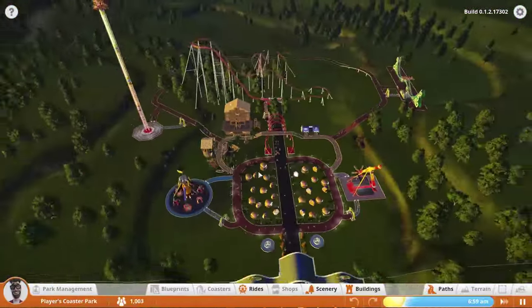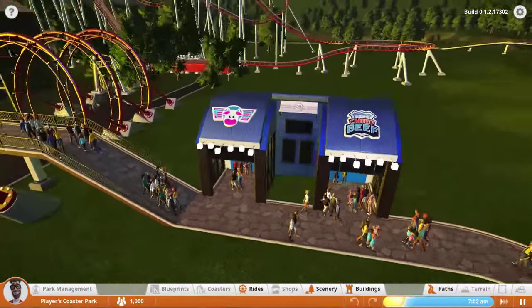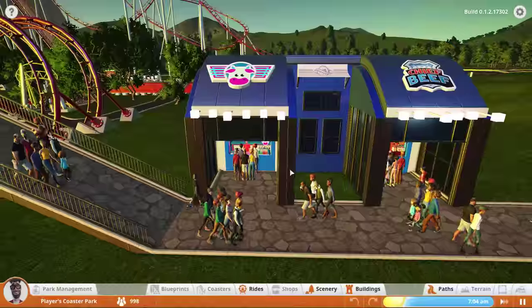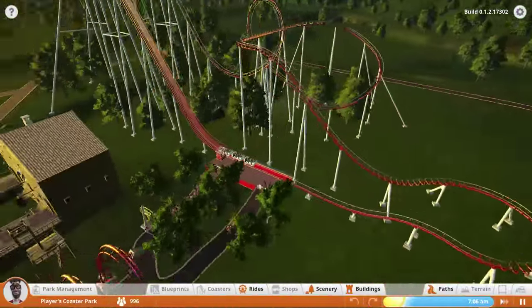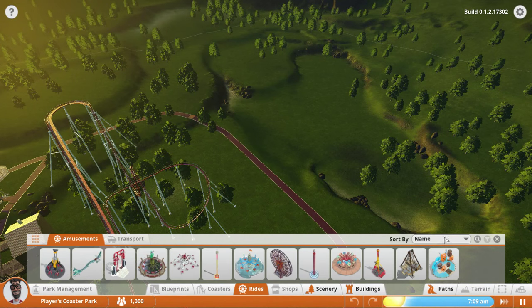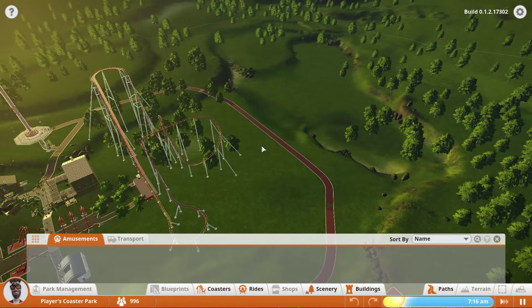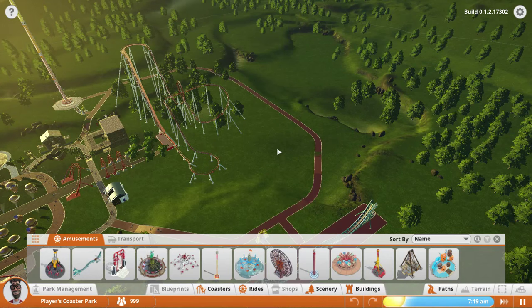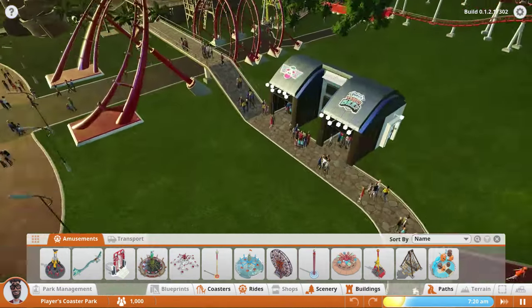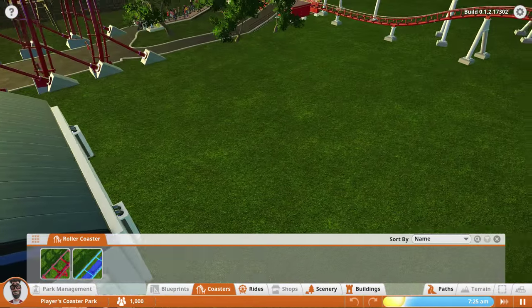Last time we worked on some more pirate areas and built this little food and drink stand. It's so funny how little these buildings are yet they take up so much time because they're so intricate. I saw a post on Reddit that really inspired me - someone built an enclosed coaster inspired by Space Mountain. They built a really tightly enclosed coaster, built walls around it, and used various light sources to make it look like stars. I thought it looked really cool, so we're going to try and replicate that today.